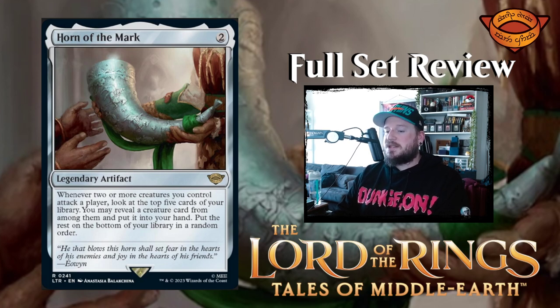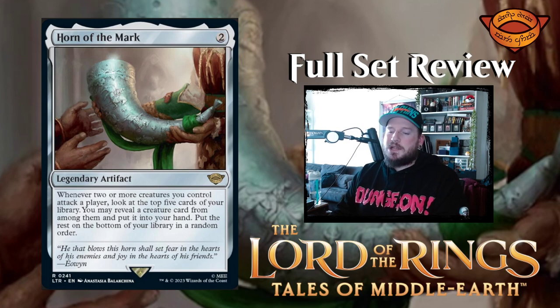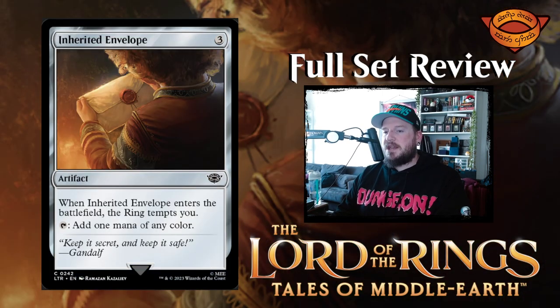Horn of the Mark is two mana for a legendary artifact. Whenever two or more creatures you control attack a player, look at the top five cards of your library, reveal a creature card from among them and put it into your hand, then put the rest on the bottom in random order. It's fair and slow, but it's not expensive so it's not bad.